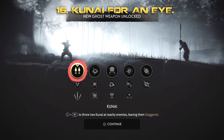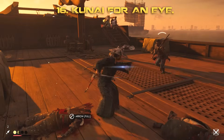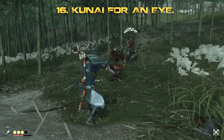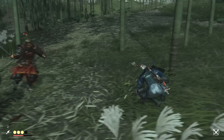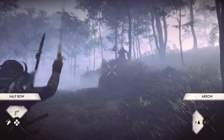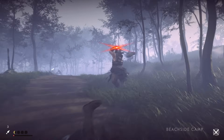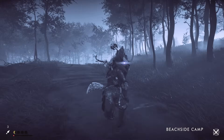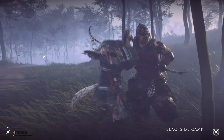Pretty early on you'll unlock the kunai — the throwing daggers. These are critical at the beginning of the game. Some enemies are incredibly tough to take down especially at low level, so do not be afraid to use them as soon as you can. They do an awful lot of damage and can take out an archer in just one throw. You can upgrade how many you carry — initially R1 throws two at once, and with upgrades you can throw three at once, hitting multiple enemies simultaneously.